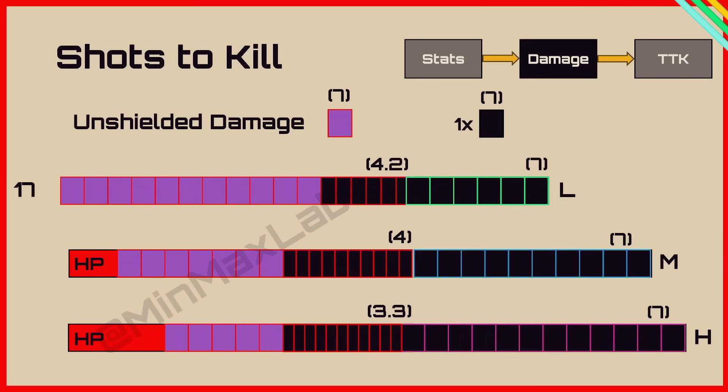This is how many shots it takes to kill a light user. The purple unshielded damage is just the damage taken after the shield is broken. It takes 17 total shots to kill the light user. To kill the medium user it takes 19 shots, and to kill the heavy user it's 21 shots.